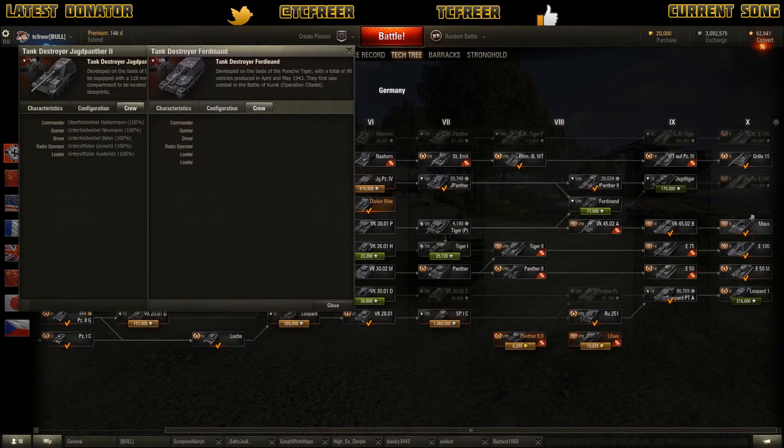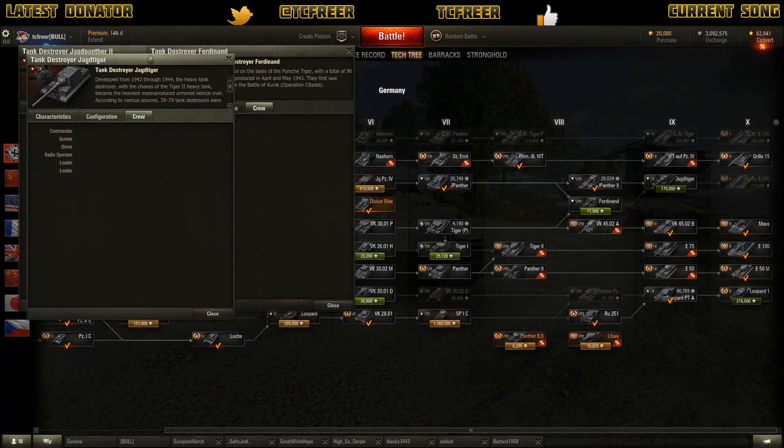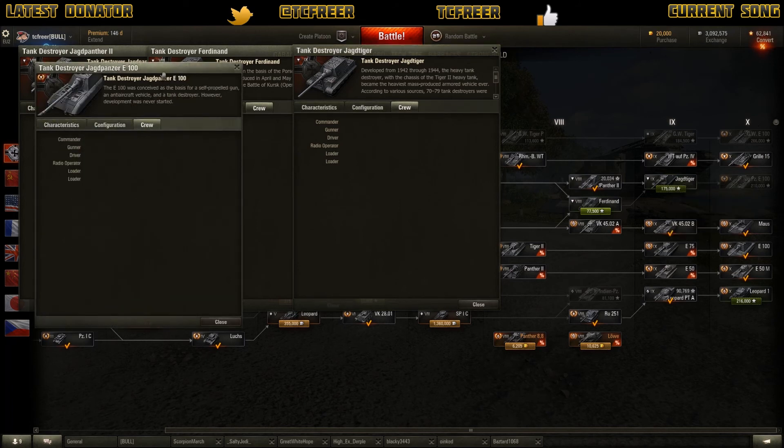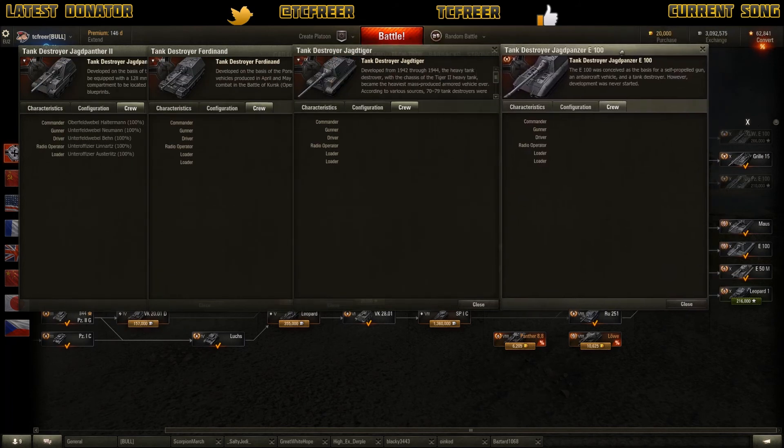Now the next tank in the road is the Jagdtiger. If we look at the Jagdtiger, as you can see it has a Commander, Gunner, Driver, Radio Operator, Loader and Loader. So the crew from the Ferdi is a direct move into the Jagdtiger, and from the Jagdtiger it's a direct move into the Jagdpanzer E100.